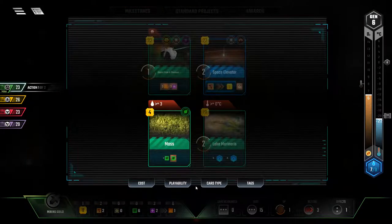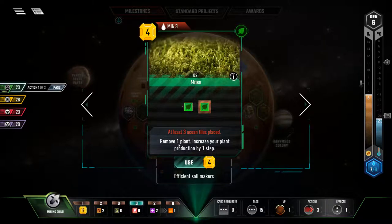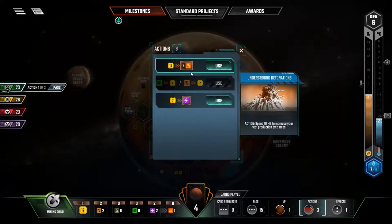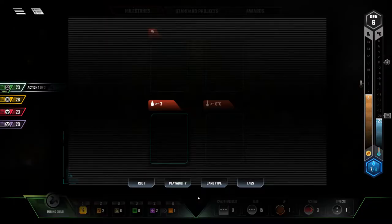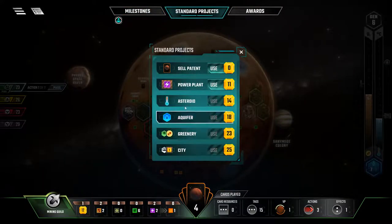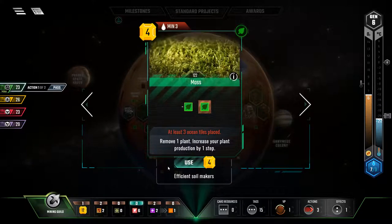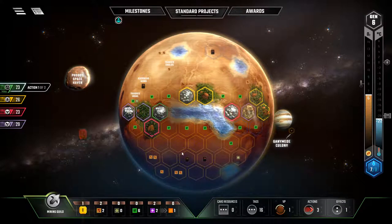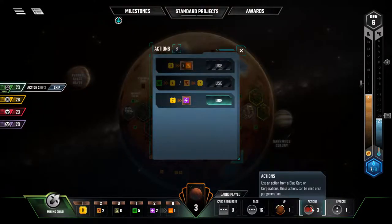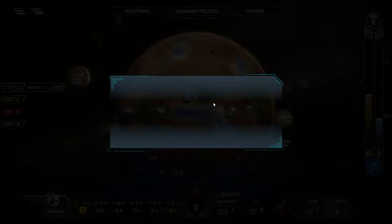So what can we do? Play moss — this takes one of our plants away but increases our plant production by one step. Whatever actions we have — we can increase our heat or get more energy, we don't need either. Let's play moss. Moss would bring us down to eight. Standard projects greenery we can't do; we can get a power plant. Let's place the moss.